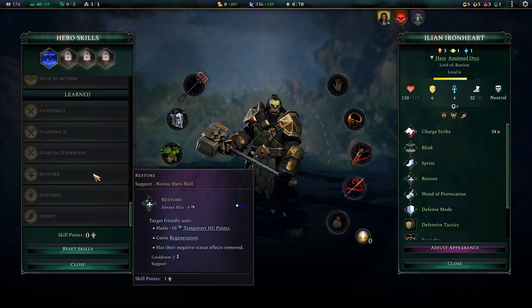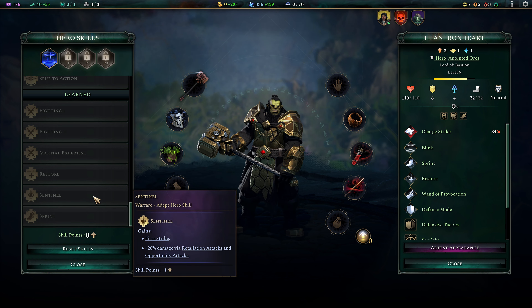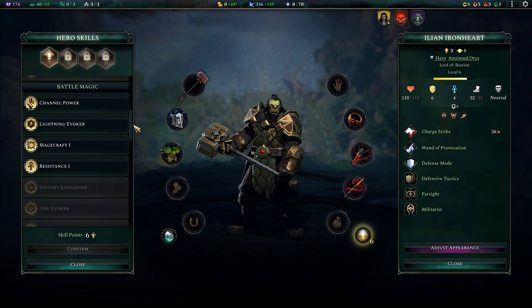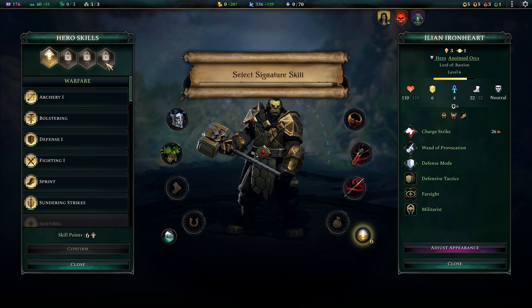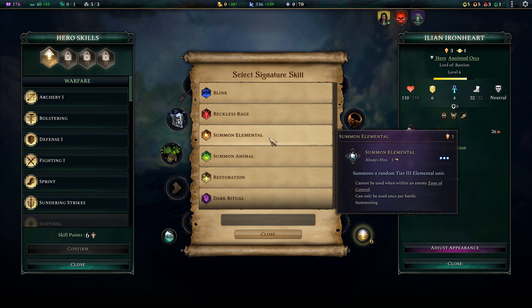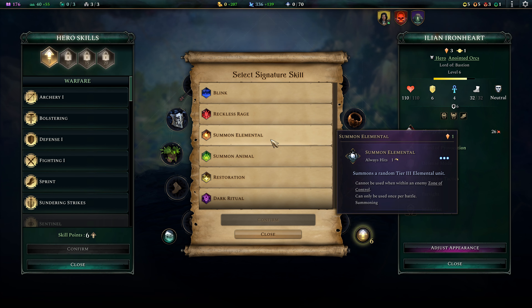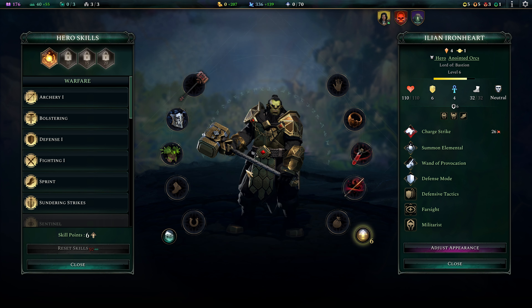Right now he's got Fighting 1, Fighting 2, Martial Expertise for extra melee and physical range damage, Restore, Sentinel which gives him first strike, and Sprint. I think I want to go ahead and reset him — I just want to see what his potential signature skills are. I will probably pick mostly the same skills. This is gonna be our first melee hero. Oh, he had Summons — he's summoning Elementals! A Tier 3 Elemental? Hell yeah. We're gonna go with Elemental.